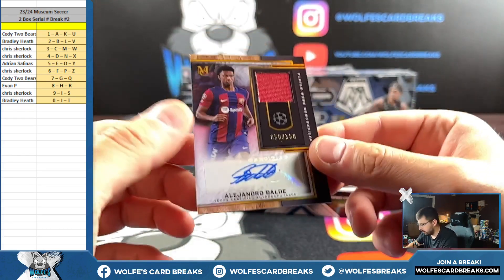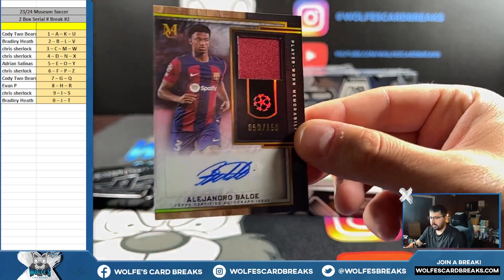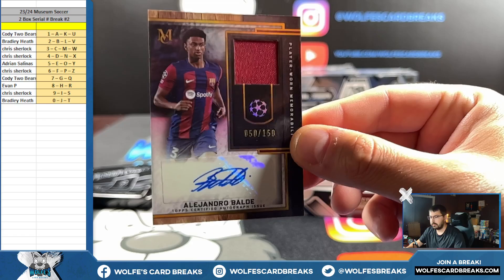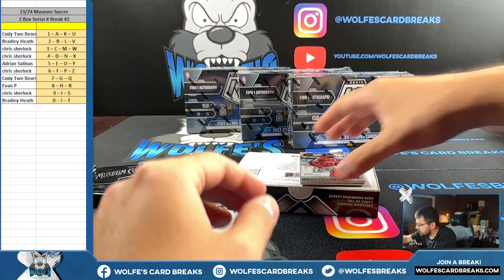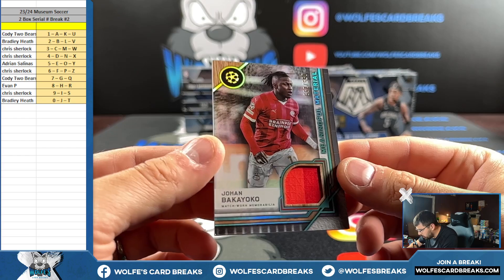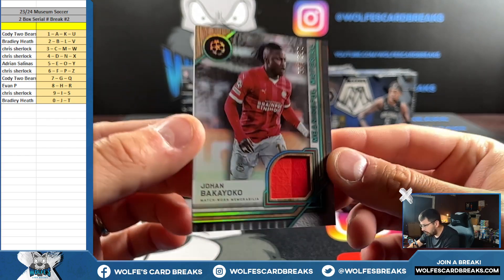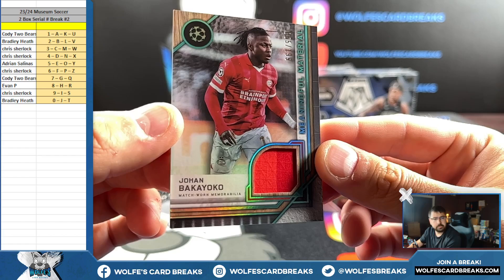Bradley on a run there with all those zero cards. Player worn memorabilia autograph, 50 out of 150. Got enough zeros there for you. Relic card here — meaningful material, 55 out of 199 for the five spot. Adrian.